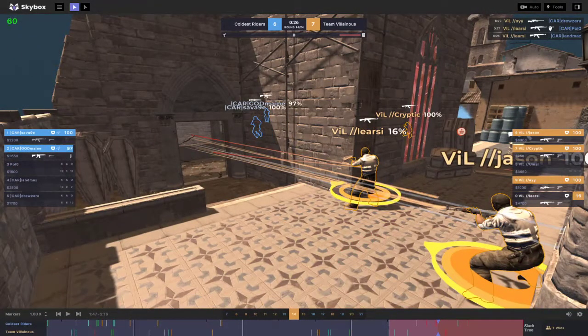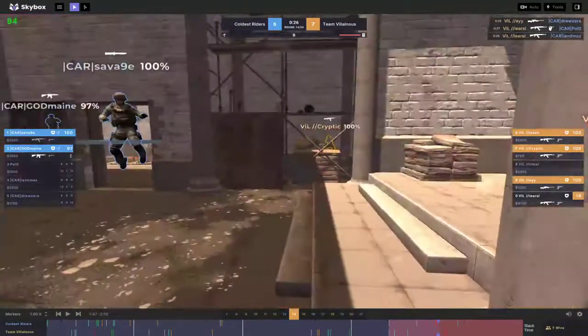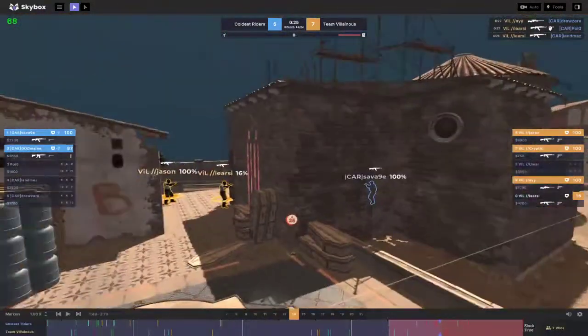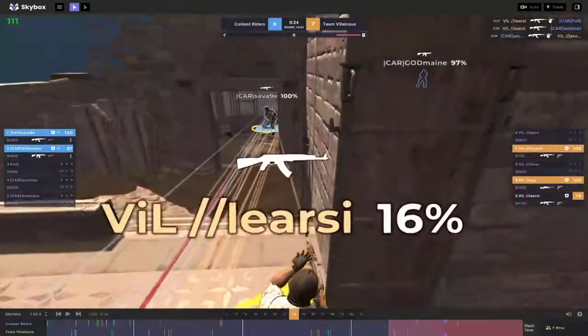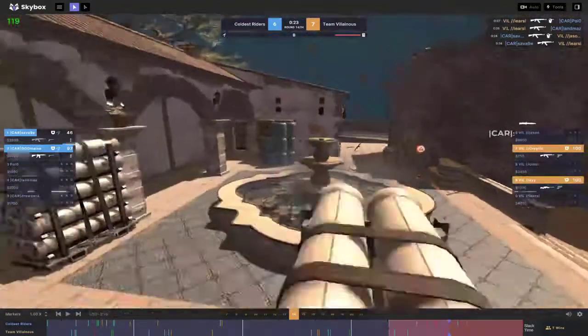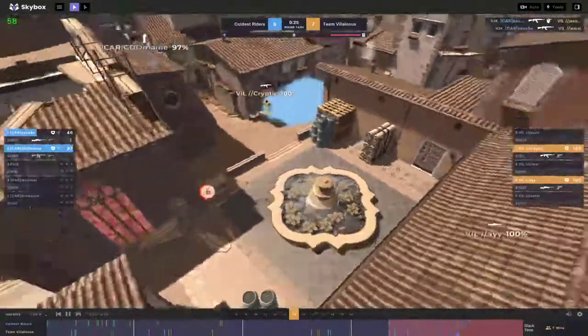Two dead here — perfect play by these guys. Holding the angle that they know they have, and it's a peek by CTs aggressing. They're the ones being pressured, so no reason to peek into them if you have the angle. To get that angle, Jason and them flash and they're still holding — holding for the attack. Savage gets a spray down and we're back in a 2v2. These guys play it perfectly.